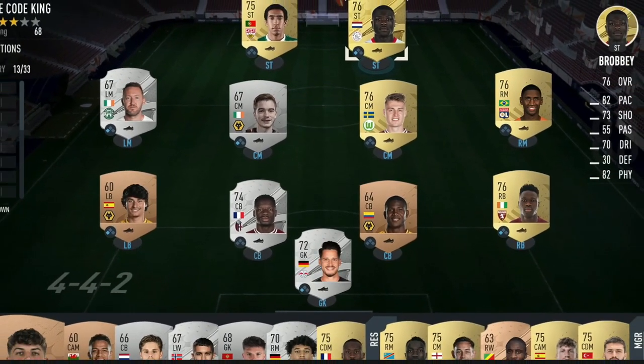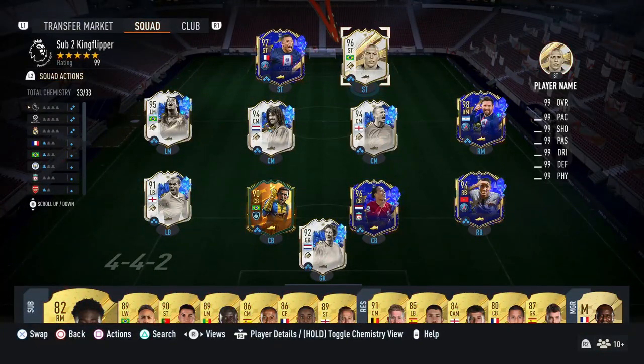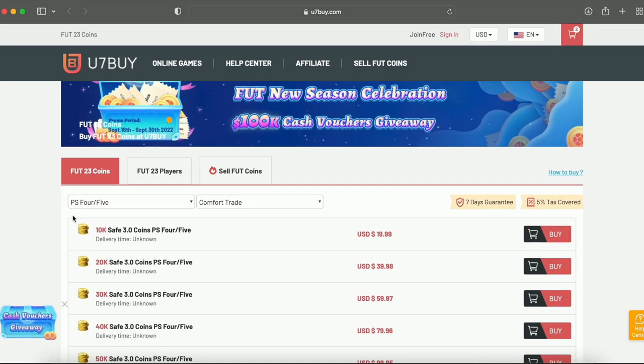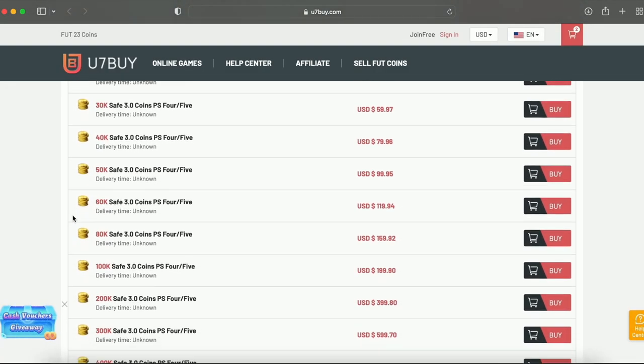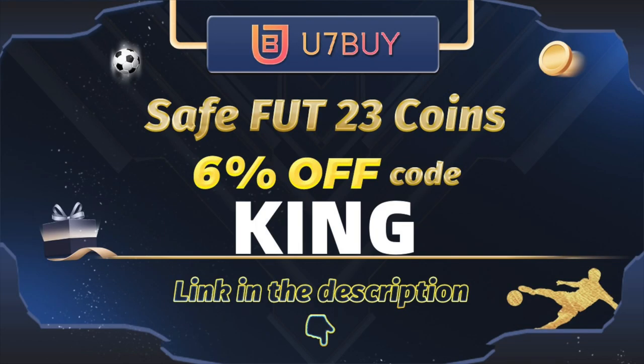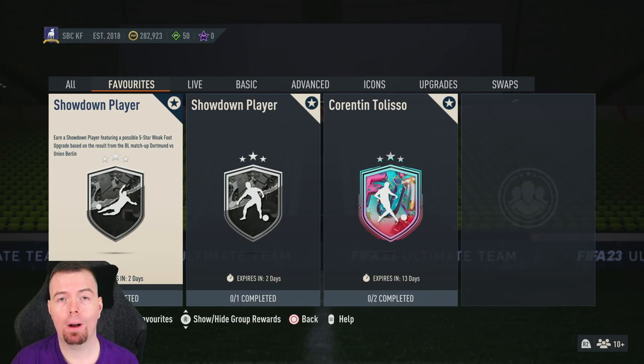Bored of having a starter team? Make it a beast team — check the description below. Get yourself some cheap reliable coins and don't forget to use King with a cheeky six percent off. Right, let's get into the video.